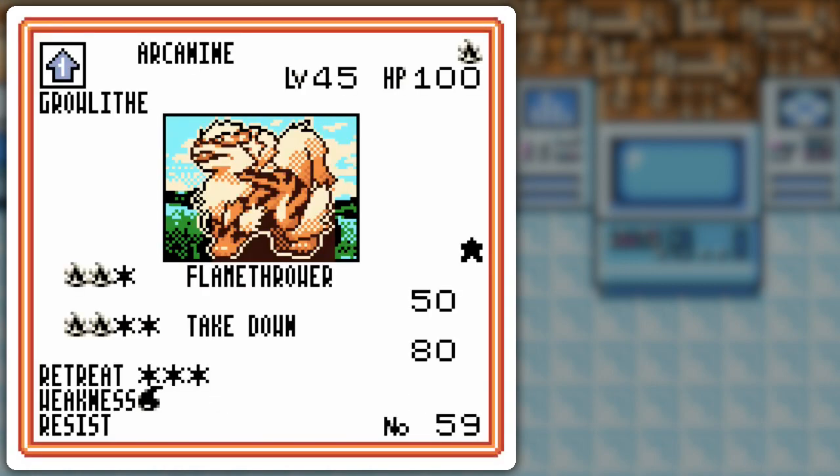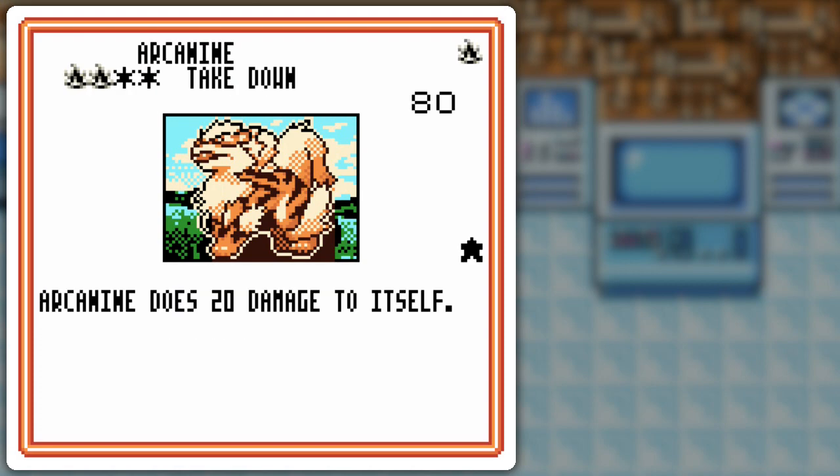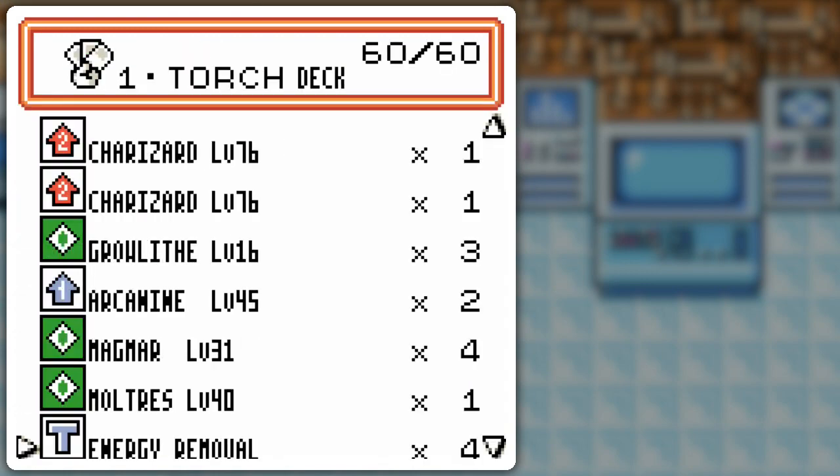I also got this Arcanine, good for double colorless to Take Down. Flamethrower, discard one — 3 for 50. And Take Down, because it's got 100 HP, you can use that quite a few times. Magmar is pretty staple for the versatility of the fire deck.